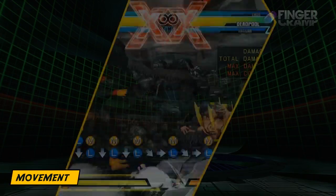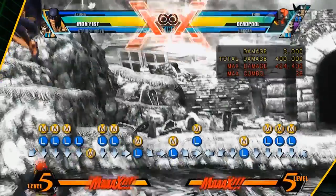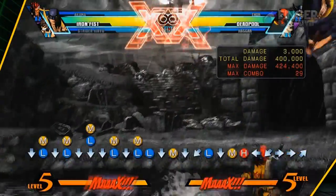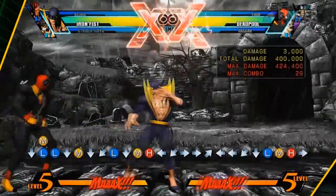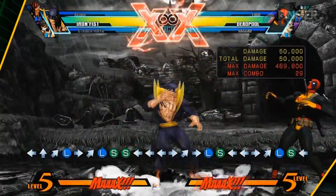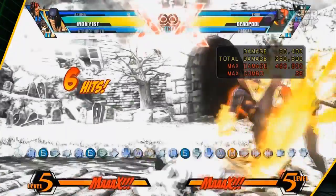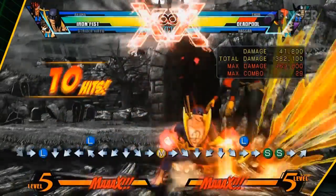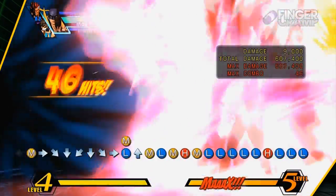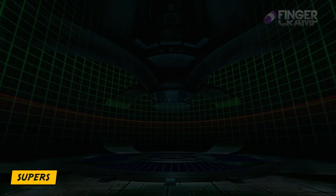Here we go with the movement. I don't have too much to say about Iron Fist's movement, but his wave dash I would say is S-class, and you can kind of bunny hop with him. You can use standing C — as I said — to whiff punish normals, but you can actually use standing C to get in, because standing C can be cancelled into special moves. I'll be showing you that in the advanced section. You saw how he bunny hopped on my opponent? I get big damage off of this. That pretty much does it for his movement.